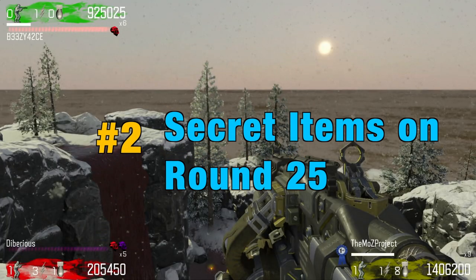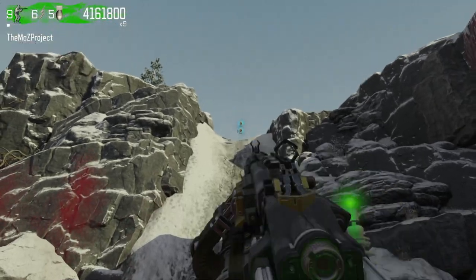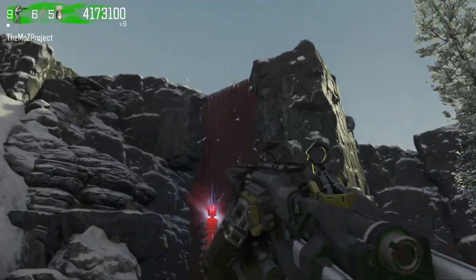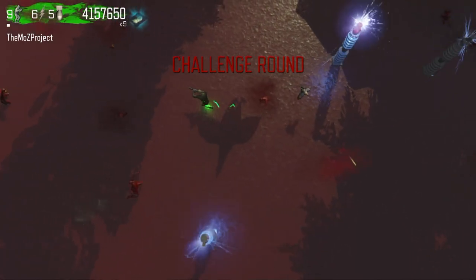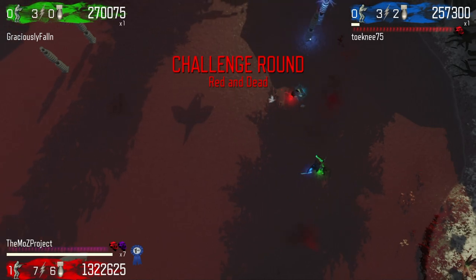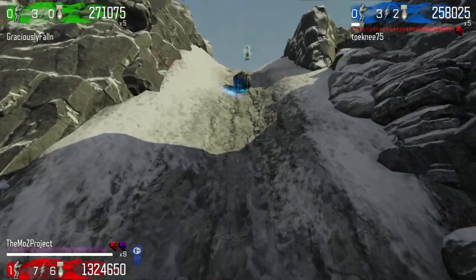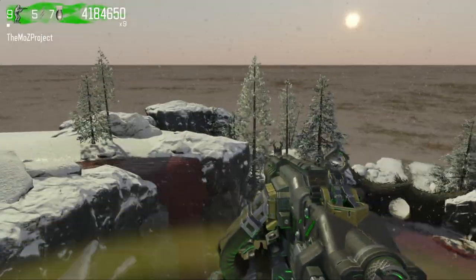Number two, secret items on round 25. During the red and dead challenge in round 25, there are hidden goodies you could collect at the top of the cliff, and even a Fido chicken vehicle floating in the air, which you can see the shadow of on the ground. At the beginning of round 25, you'll be guaranteed a first person item pickup. Once you pick that up, make your way to the cliff, align yourself towards the middle area, and use a speed boost to propel yourself upwards.